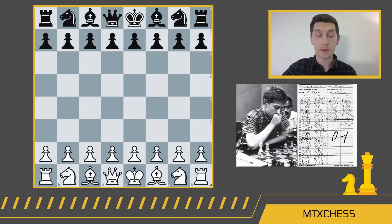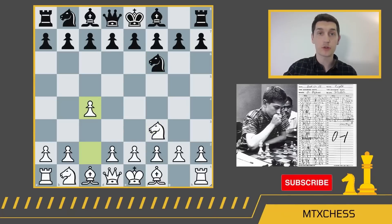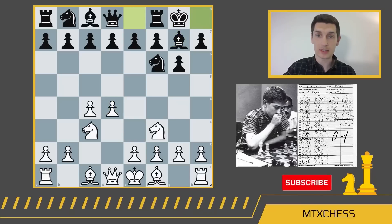Bobby Fischer was 13 when he played this game, and he had the black pieces. Donald Byrne opened with Nf3, and after Nf6, we got the Réti opening on the board, but we quickly transposed to the English with c4, g6, Nc3, Bg7, d4, and castles kingside. We get Bf4 from white, and then Bobby takes us into the Grünfeld with d5.